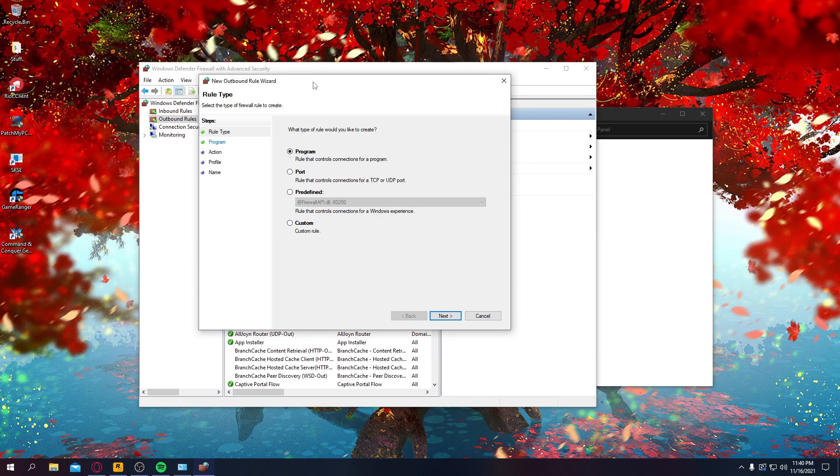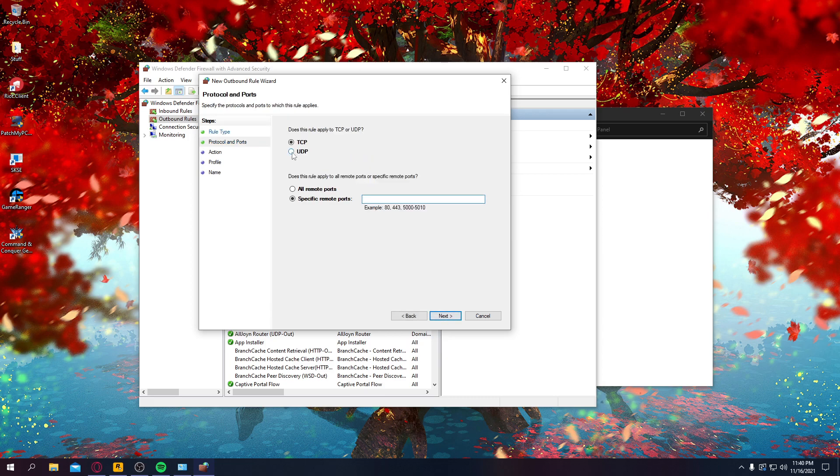So once you click that, click on Port, and then go Next. Select UDP and Specify Port. I'll leave these directions in the description as well, but you're going to type in these port numbers, or you can just copy and paste them from the description.